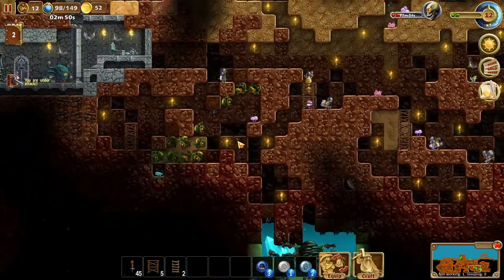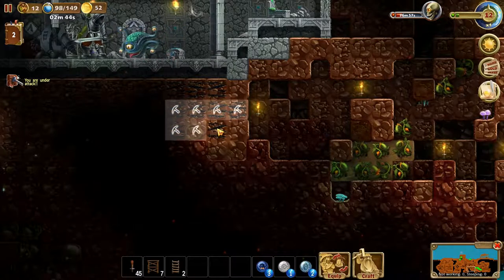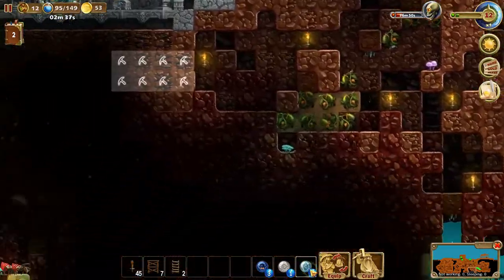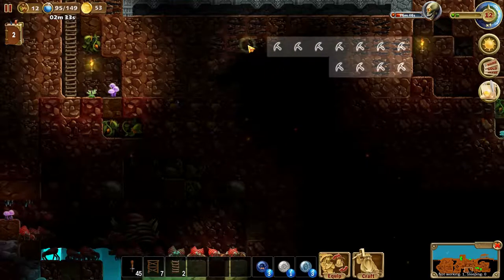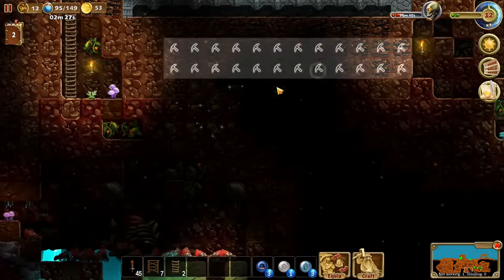I think we're done down here. We got everything except for some of this coal, which I would like to get. The portal is strictly extended, but I'll just make a new one. I would also like all this gold down here because we will need gold eventually, so let's just take all this.